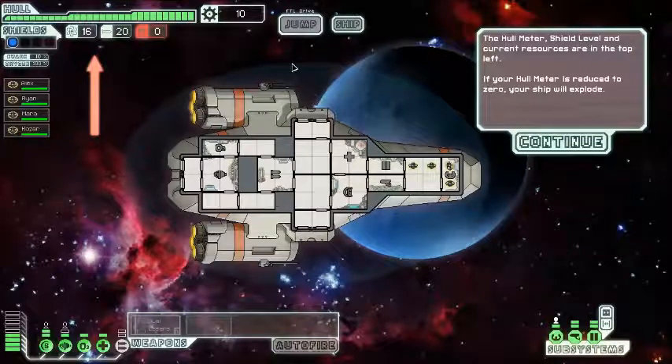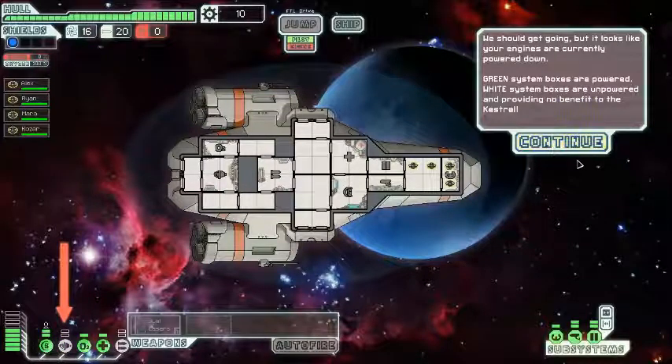Yeah, I'm just taking the tutorial. The whole hull meter, shield level, and current results are on the top left. If your hull meter is reduced to zero, your ship will explode. That's actually dodgy—nobody convinced me though, so I don't even need a hull.